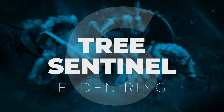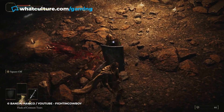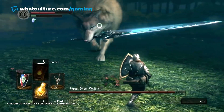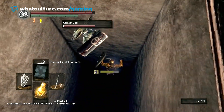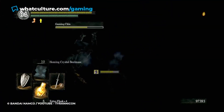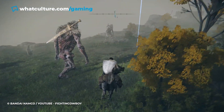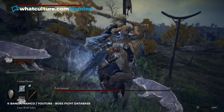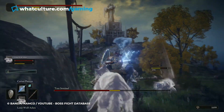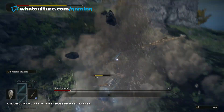Number 6: Tree Sentinel, Elden Ring. It wouldn't be a list about difficult boss fights without an entry on a FromSoftware game, who are quite literally responsible for pages of responses when you Google search hard video game bosses. The first enemy every player encounters in Elden Ring outside of the tutorial, guaranteed, is the Tree Sentinel. It sets the stage for the game, especially for those who have never touched a FromSoftware title up until that point, by absolutely battering anyone that comes close enough.